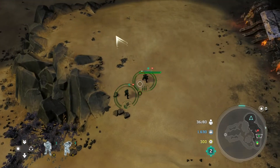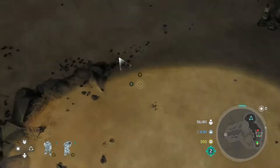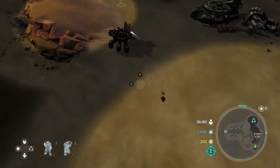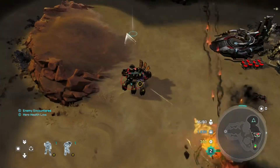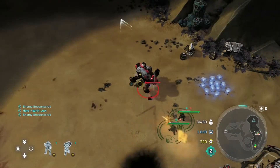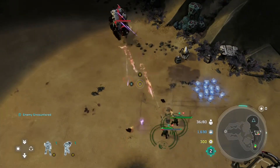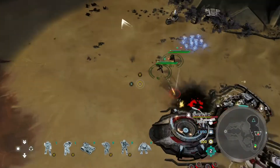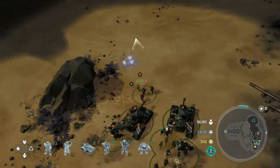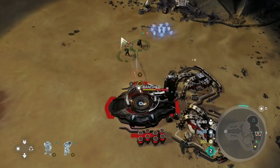Those units just hover at around 10% health until they start taking actual damage. So I'm going to use my Spartans' shields for taking all the damage. Once the shielding on their armor suits is depleted almost entirely, I'll back up and have it recharge — because the shields recharge, it's great. It's a little workaround for having no health. You do have shields still, so use that to your advantage.